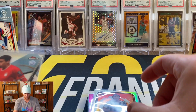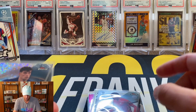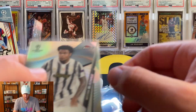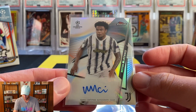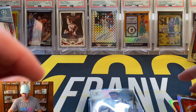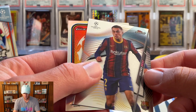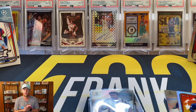Continuing the recap: Ronaldo Prized Footballers, Musiala base, Kai Havertz /175, Kevin De Bruyne, and our first auto was Weston McKinney — I'm pretty sure he's an American player. For our giveaway we're throwing in the Marcus Rashford, the Serginio Dest, and the Timo Werner. As always: be a subscriber, like the video, leave a comment and you're in on the giveaway. Hope you guys enjoyed this one — I definitely enjoyed ripping these boxes. See you soon!